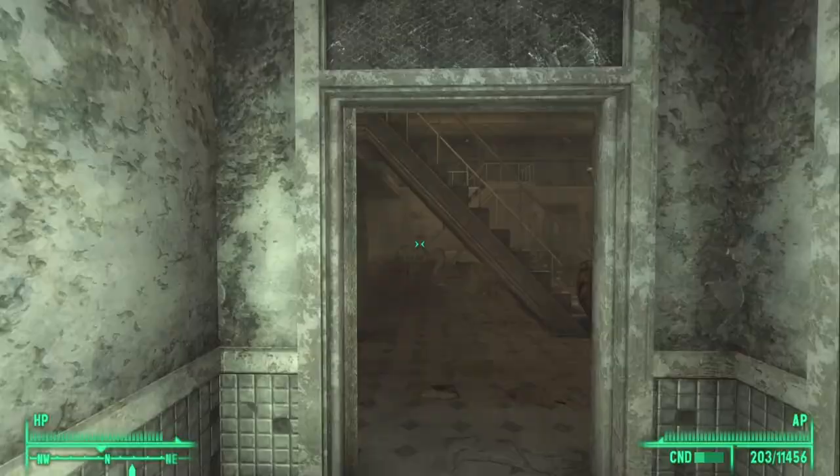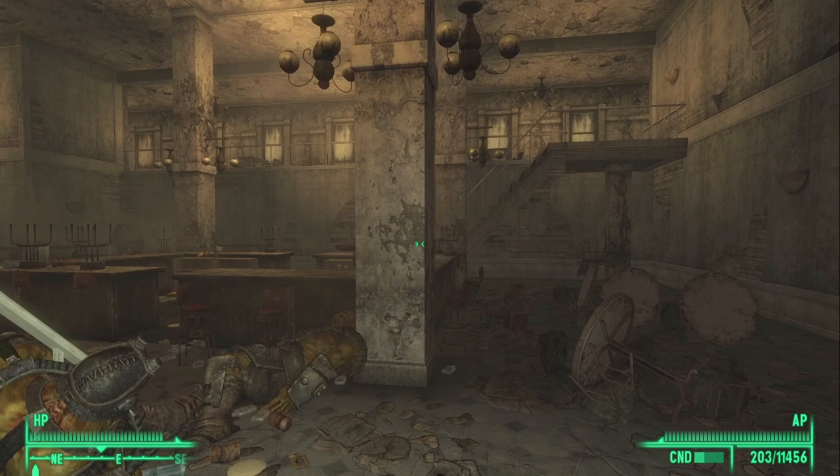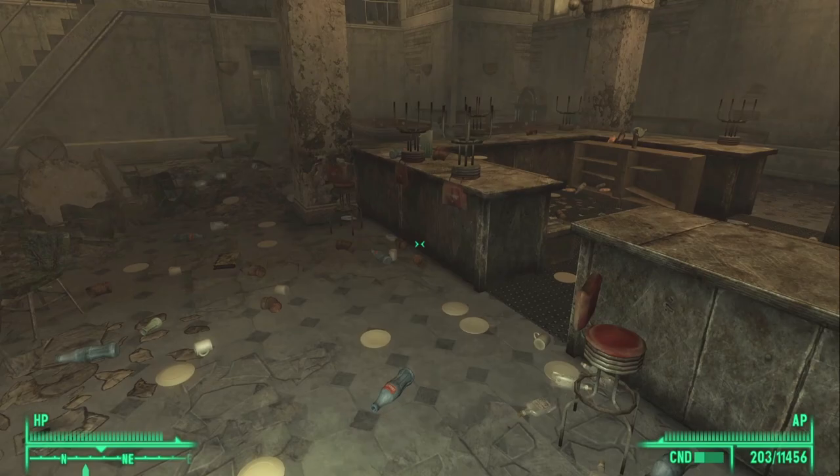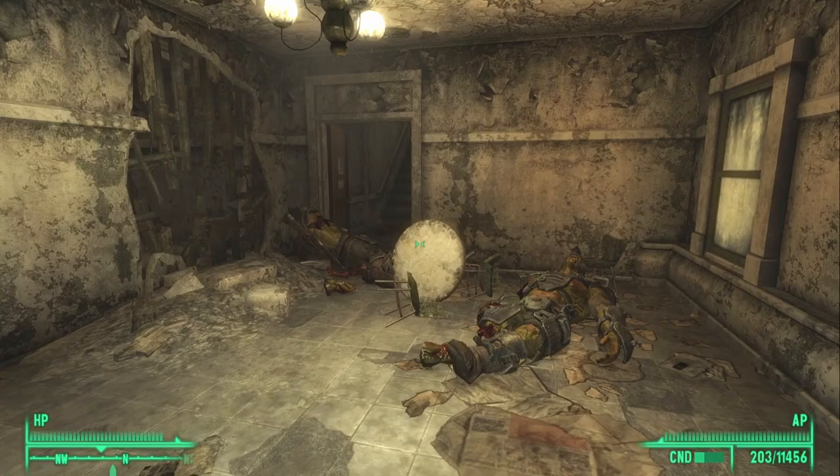Follow this corridor east and you should see another set of flooring that's caved in — go up it. Look to your north and go through this door. You will emerge in what looks like a number of stairs in a reception-like area. Look to your east and you will see a set of stairs — go up those. Follow the north path and you will see another set of stairs going up. Go up those stairs and you will now be at the hotel roof.